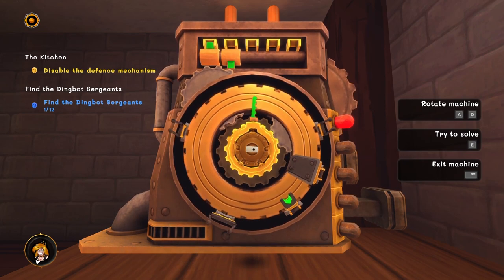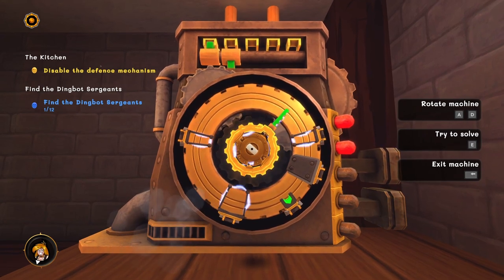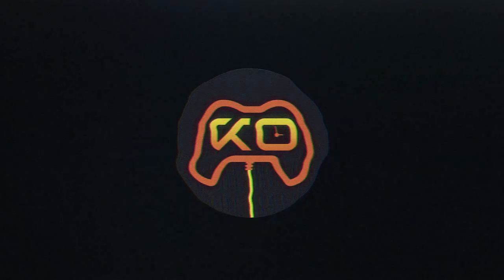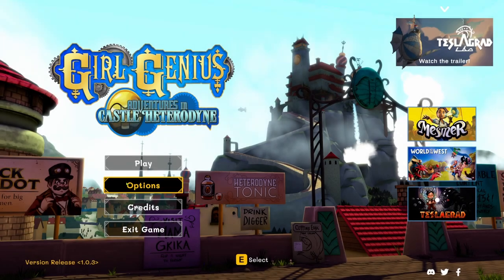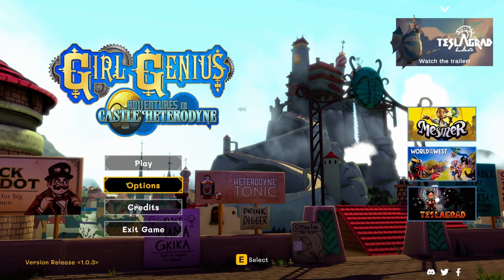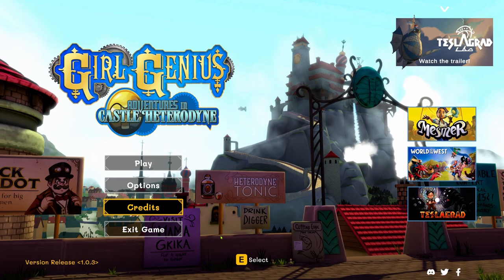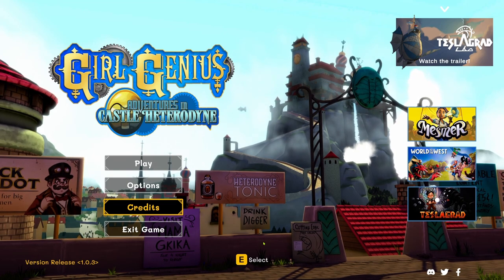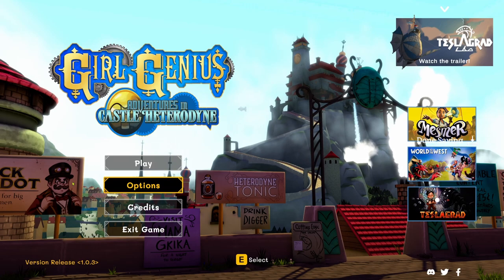Okay, oh boy, this is one way to do a lock puzzle. Welcome to Girl Genius Adventures in Castle Heterodyne. It is based on a graphic novel of the same name, Girl Genius. I have not read the graphic novel, but it must be good enough that it gets the game. The music was a bit too loud. Alright, here we go, let's play it.